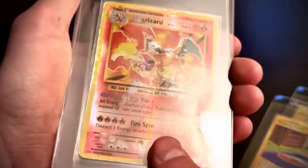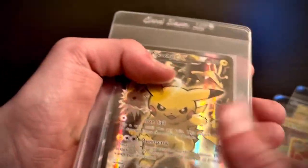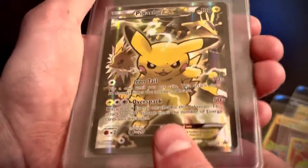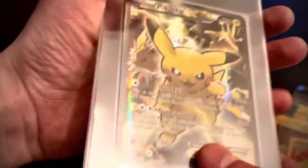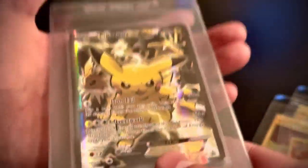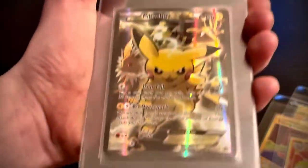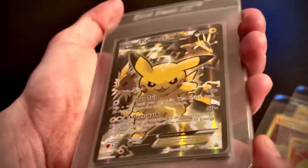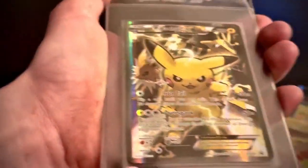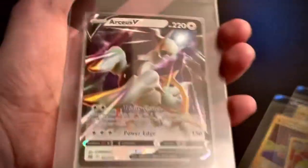We got a reverse holo Charizard — this is around 50 bucks, so that's pretty nice. We also got a Pikachu EX, it's a promo and it's 80 bucks. I got this from a friend when I was trading with them — I gave them a lot of ultra rares and a bunch of stuff, so shout out to them for having this.